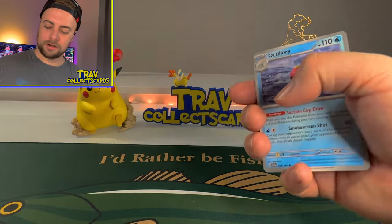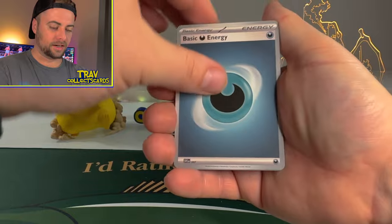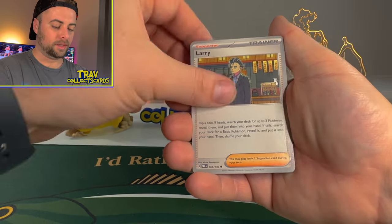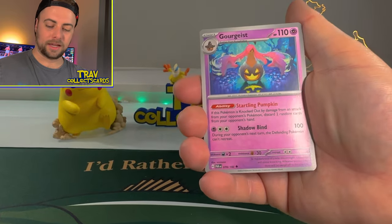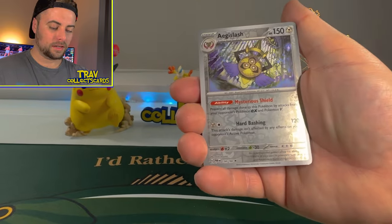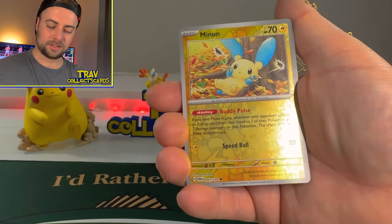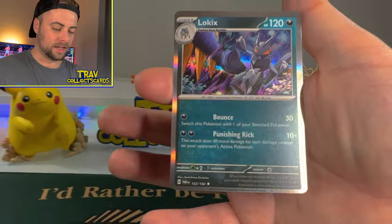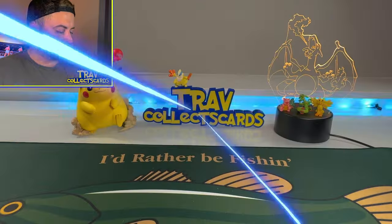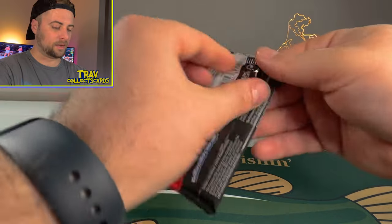We got a Darkness Energy. We got Octillery the Claymation, Golbat, Larry again, Yamask again, Goregeist, Tatsujiri, Vanillix, Aegislash Reverse, Minior Reverse, and a Lowkicks Holographic. What the heck — enough of this. We need to step our game up here. Come on, Paradox Rift.